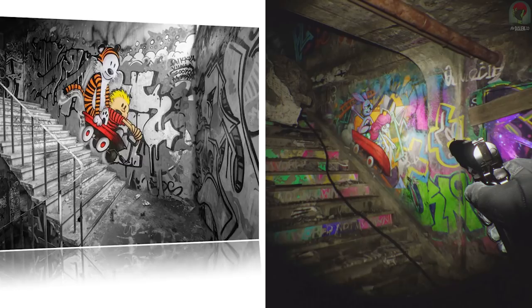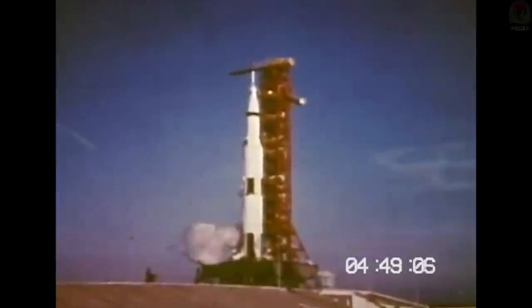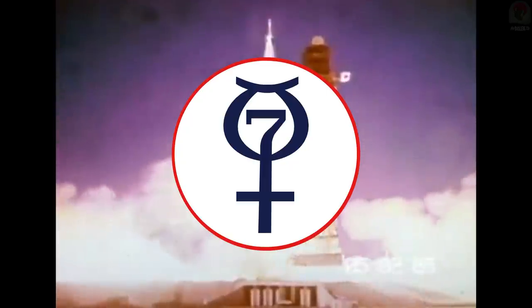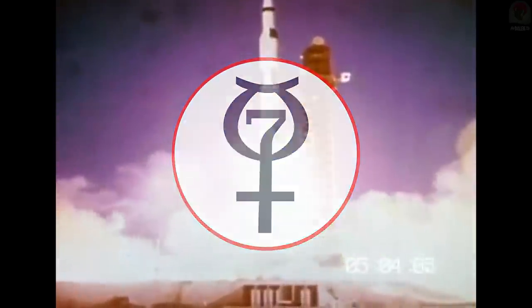Going back to the astronauts and everything involving that — there was a secret project called Project Mercury, which was the first human spaceflight program of the US and an early highlight of the space race. Look at the logo they used — it's very similar to what we're seeing in all of the teasers for this Omega symbol, which is crazy.